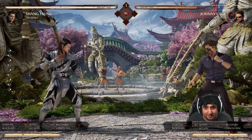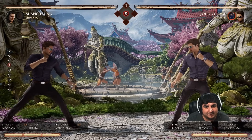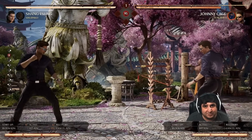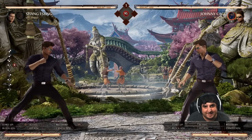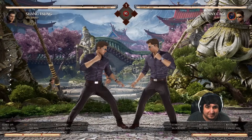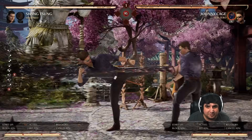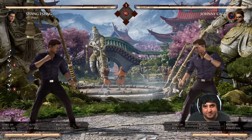Shadow Kick is a classic Johnny Cage move — it's a high, so if he's throwing it out in neutral just duck and punish. It's fairly punishable that way. The enhanced version is actually the fastest armored reversal in the game at 8 frames, so be careful of that. It's just a single hit though. If they're throwing out the regular one in neutral, neutral duck and you'll be fine.